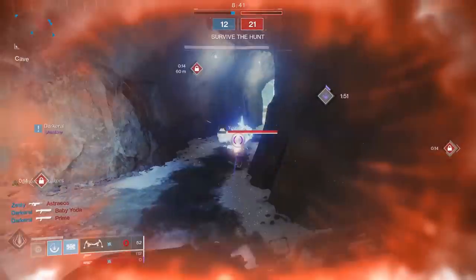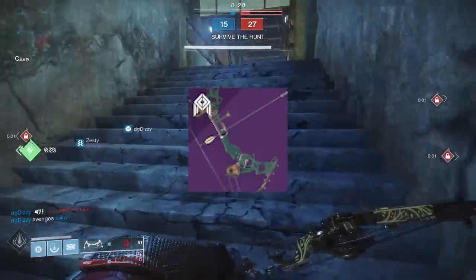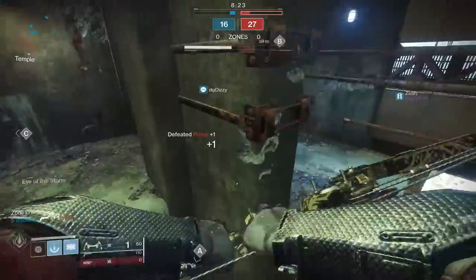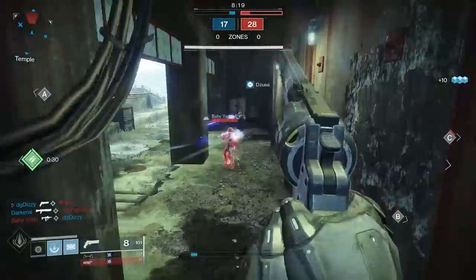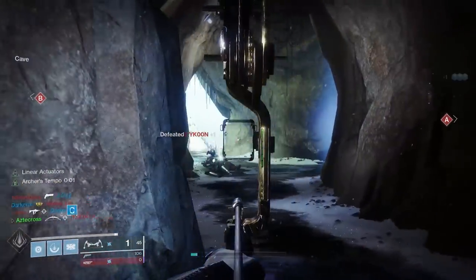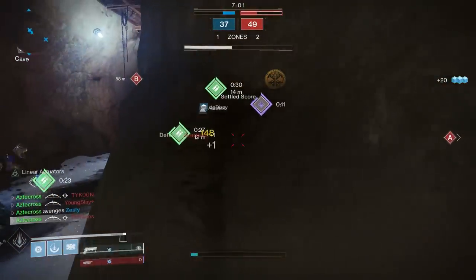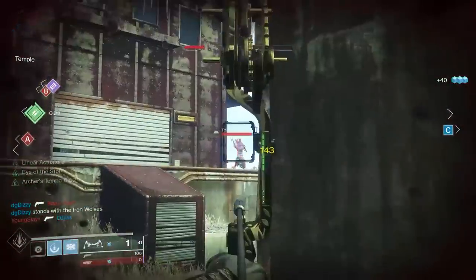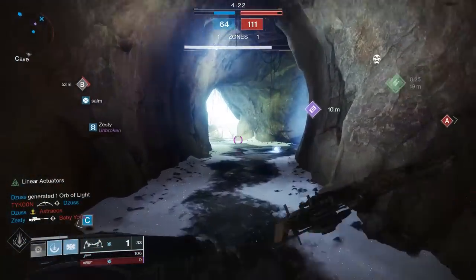In front of us today is the ritual weapon for Season of the Worthy: Point of the Stack. This is a combat bow. I'm calling it the ritual bow because that's what people are saying. I know it's the Iron Banner-related weapon, but it's being speculated that instead of getting three ritual weapons from Strikes, Gambit, and Crucible, it's now converged into one from Iron Banner. To get this bow, you have to pick up the quest from Saladin, complete it, and it's around the fourth step when you have to get bow kills that Point of the Stack actually drops in your inventory.